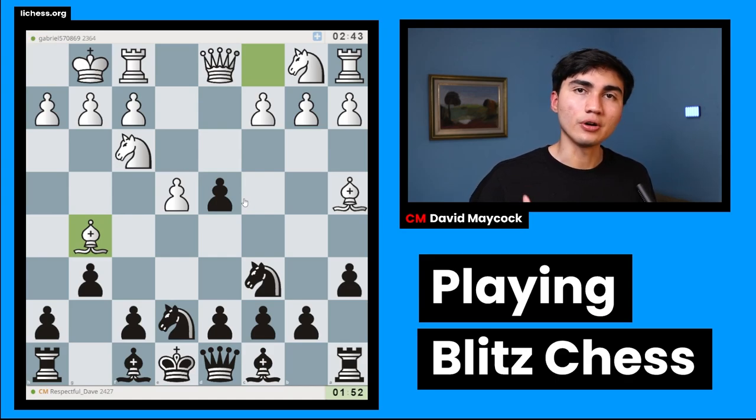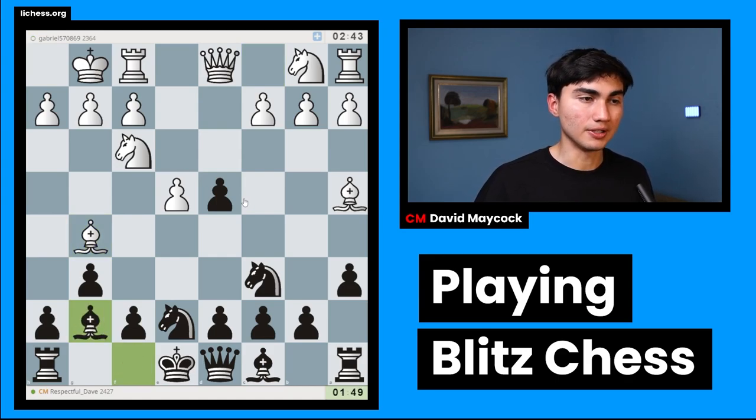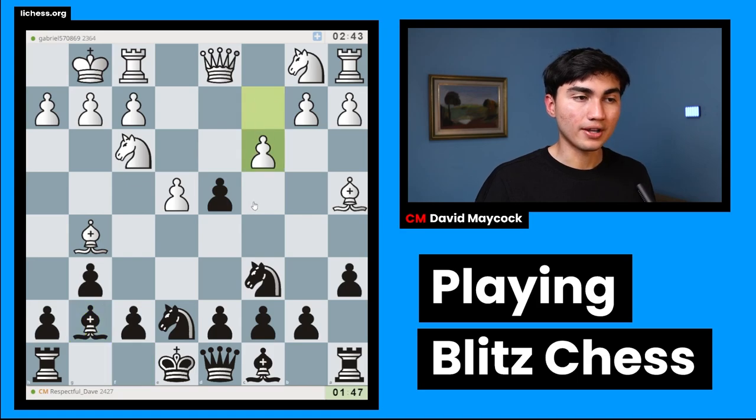Is this good news for me? It depends. If white has enough compensation for the pawn — enough play to make up for being down material — then I'll probably have to defend. But if white is just bluffing, meaning that pawn is just a pawn, then I should be able to win if I play normal-looking moves and keep control of things.